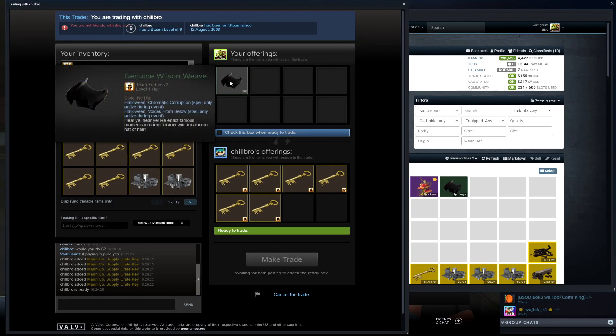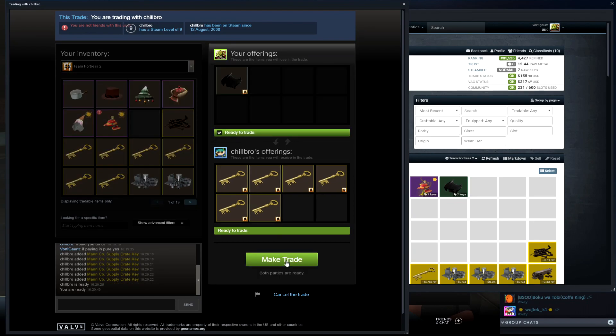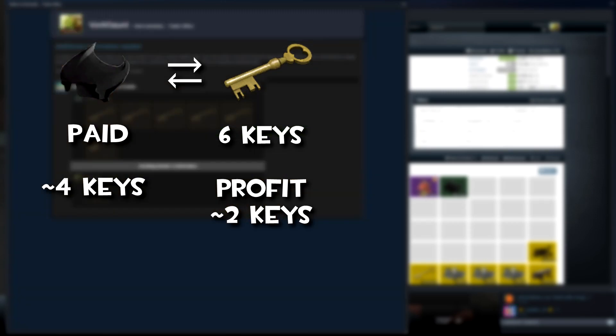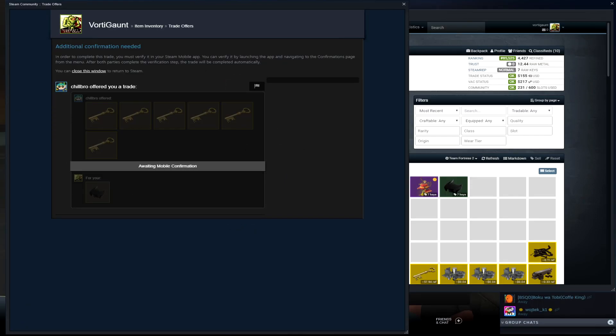In this trade I quick sold my double spelled Wilson Wave to somebody for 6 keys, which leaves me with a 2 key profit. I didn't know what to do with it, but 2 keys profit is still nice, so I just took it.